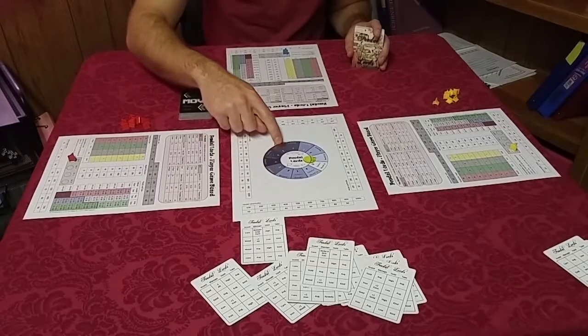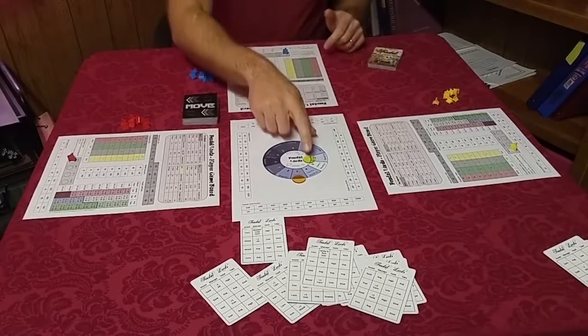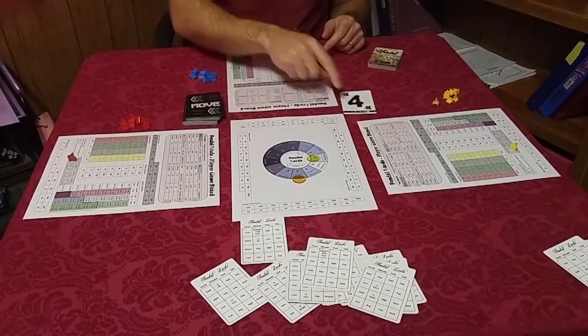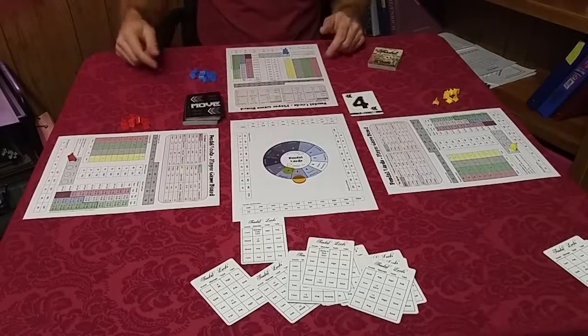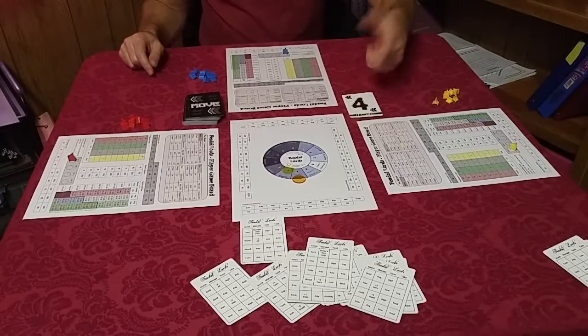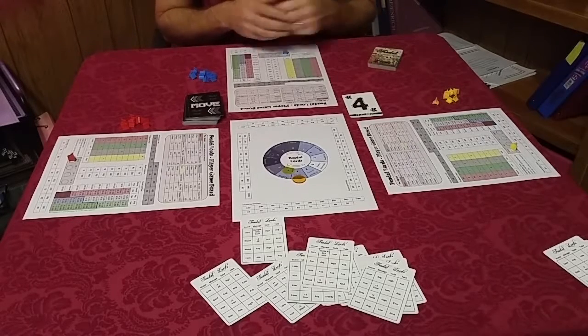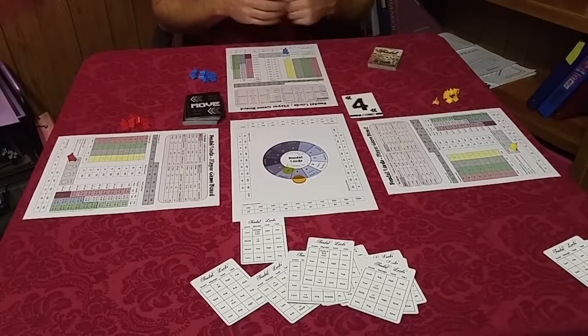This is a round marker — it tells you what round of the production year you're in. The way we determine how this is moved is through move cards. They say four, so we go one, two, three, four spaces around, and that puts us back on a two. There's also a production indicator here that tells us what happens at the end of each turn. Sometimes it's good, and sometimes, as in real life with building or producing things, it's not so good.